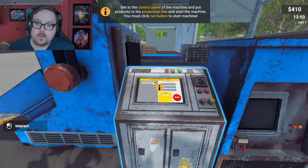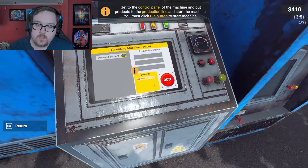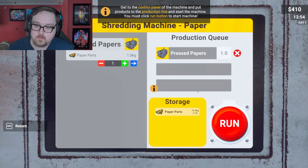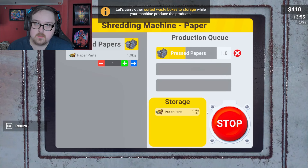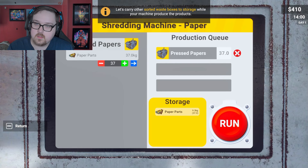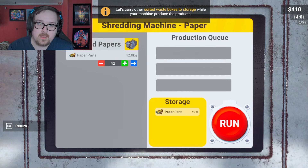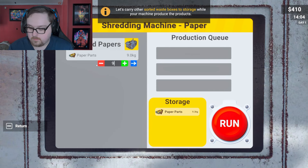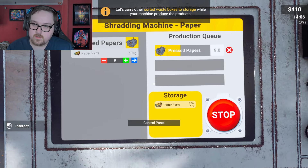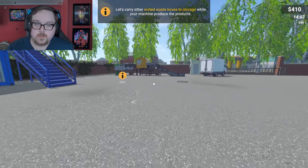Get to the control panel of the machine and put the products on the product line. Move this over and run. I want to make as many as possible — I got nine paper parts. Set to 0.3 and run. Let me go get the rest.